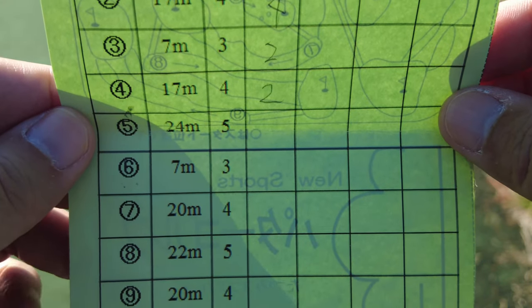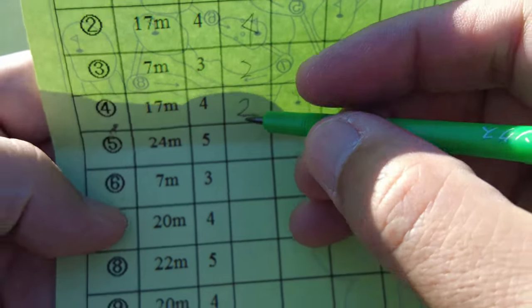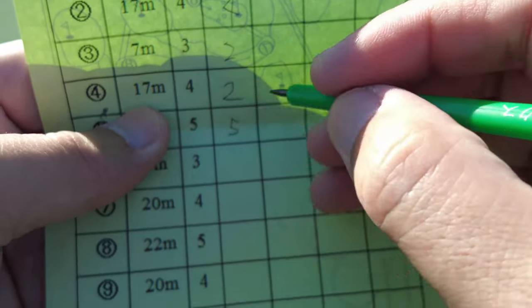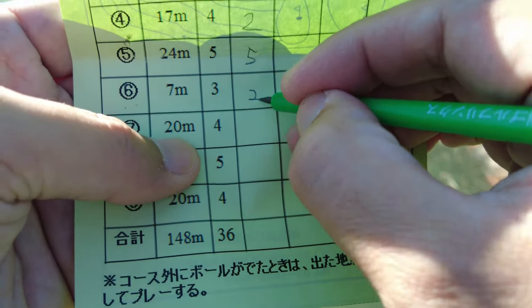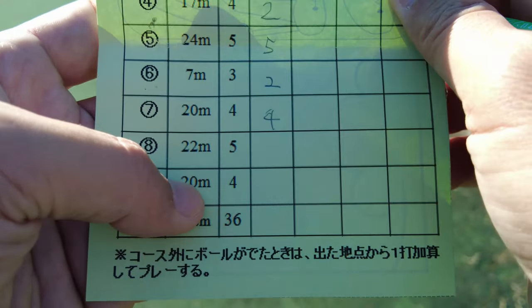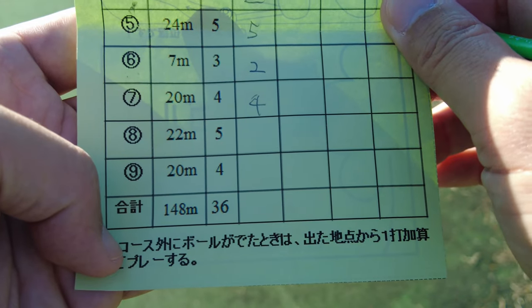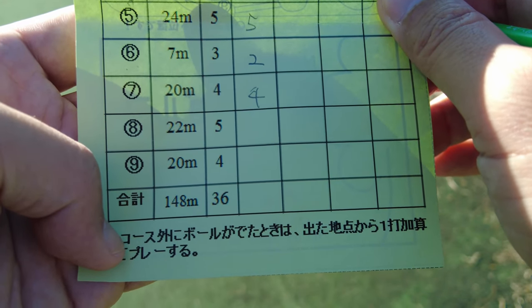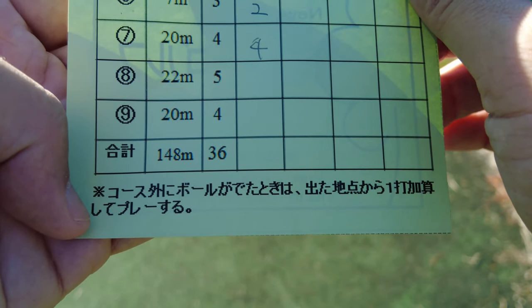I played hole number five, six, and seven. Hole number five I hit five times. Number six — two times. And number seven is four times. Five, two, four for my scores. So let's play the last two courses — number eight and also number nine. Let's go!